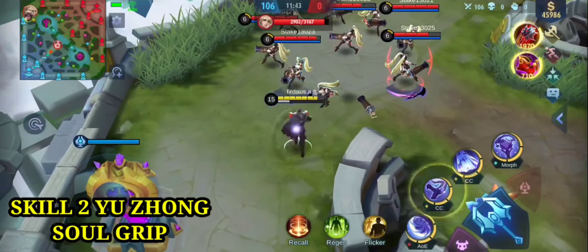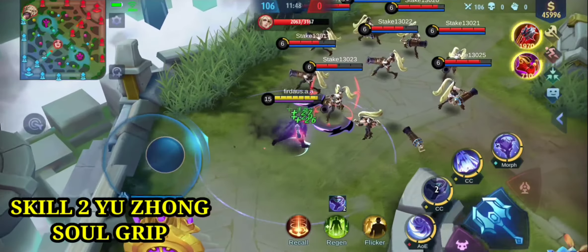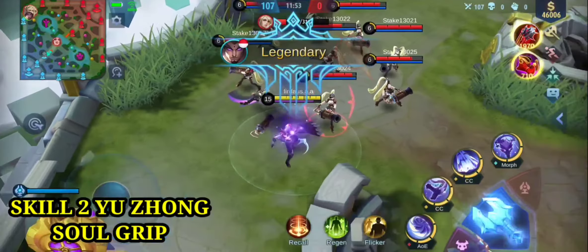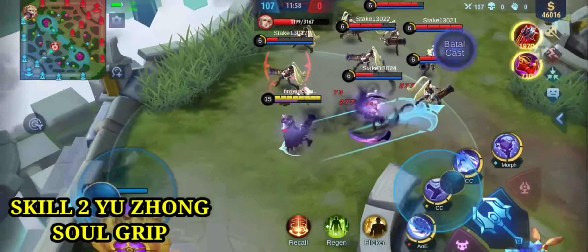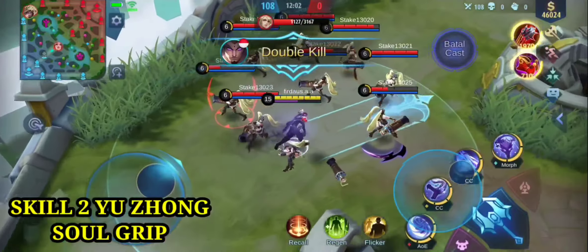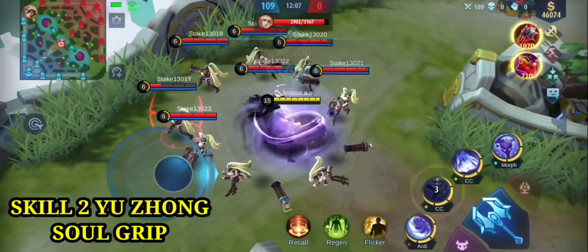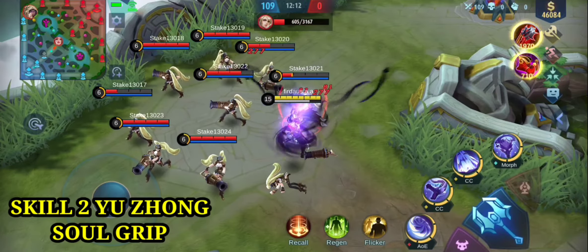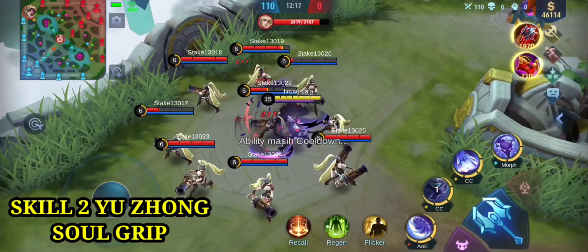Setelah menggunakan skill 2, basic attack akan memberikan damage tambahan sebesar 108 damage. Kemudian bisa membuat stack residue full, memberikan 200 damage. Jadi damage yang dihasilkan skill 2 tidak akan maksimal bila kita menggunakan skill 2 saja. Kita harus menggunakan skill 2 lalu basic attack. Coba lihat: skill 2 → basic attack, langsung damage-nya lebih besar. Bila basic attack biasa tidak ada efek tambahan.